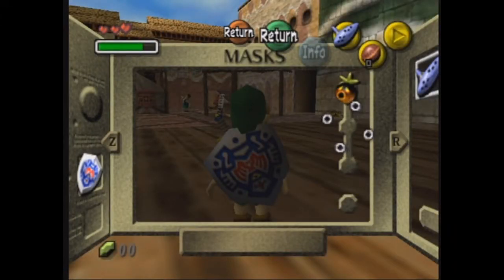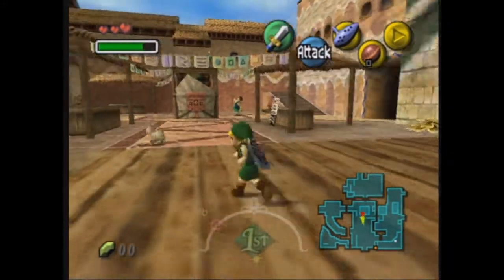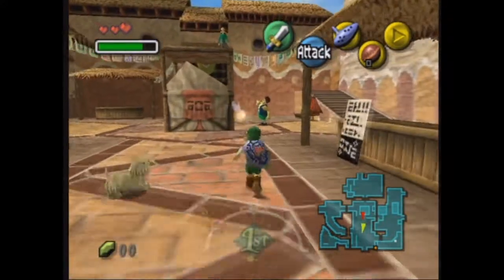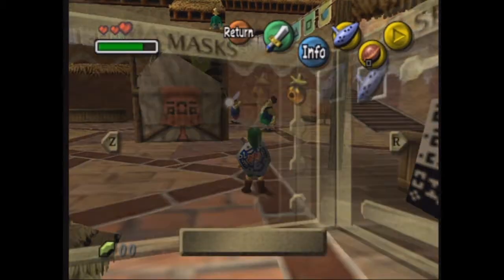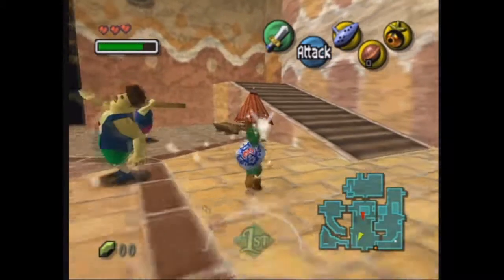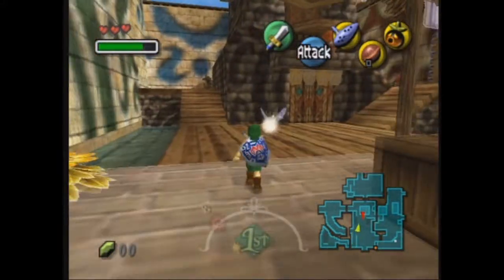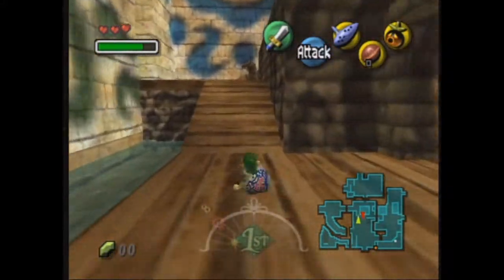Hey guys, CZ here again, and now we're playing Majora's Mask again, so let's start this. Last part, we got the Deku Scrub Mask, so let's equip that. We got back to Deku Green in time. So now we're back to normal — we played the Song of Healing — so now we're gonna go do stuff, actual stuff that we can do.